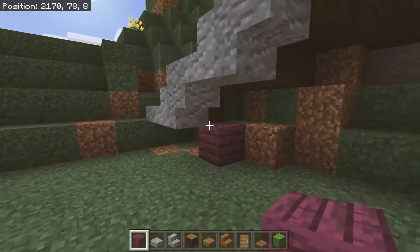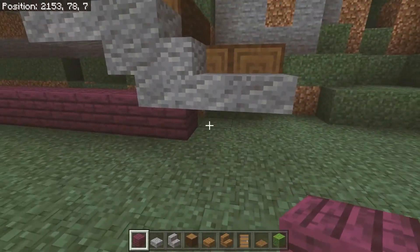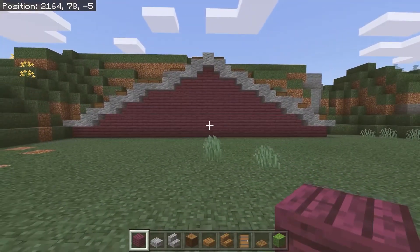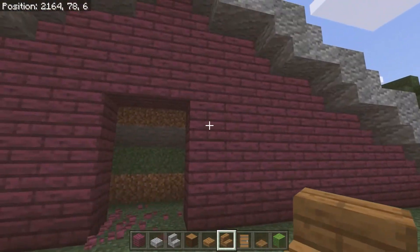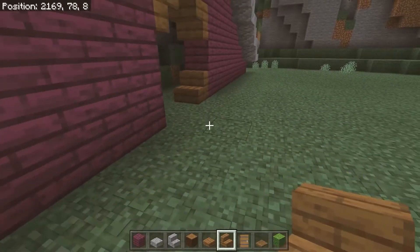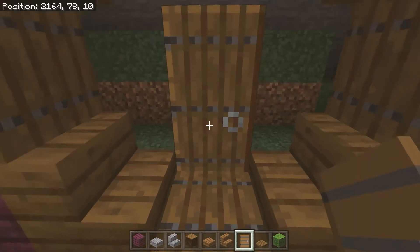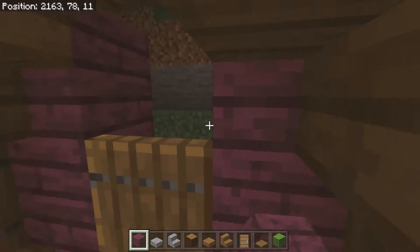Behind the andesite, place crimson planks all the way along filling in this whole surface, placing them in line with the spruce. Fill in the whole thing for now and then remove blocks afterwards to put in the doors and windows. Once you've done that, find the centre point and break the bottom three blocks and the three blocks next to it on either side. Place spruce stairs in each corner — upside down on top, normal facing upwards on the bottom. Place a spruce trapdoor in each of the gaps and close them, then place your spruce door and fill the space behind with crimson planks.